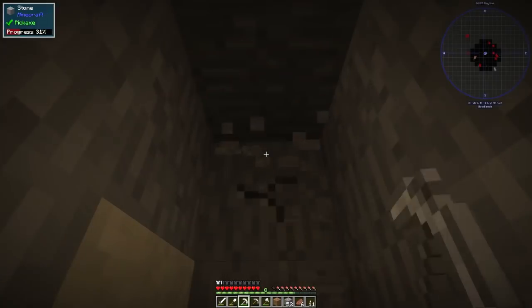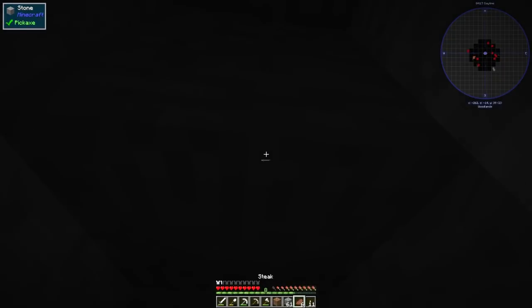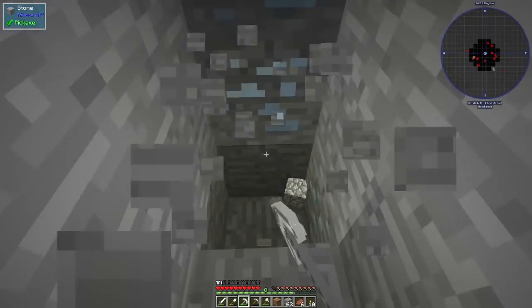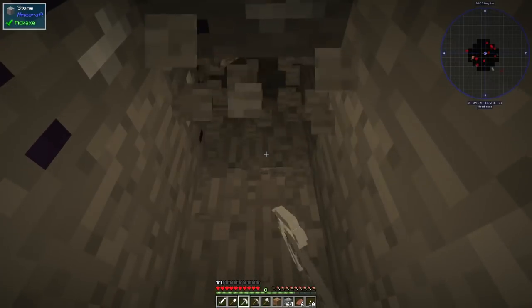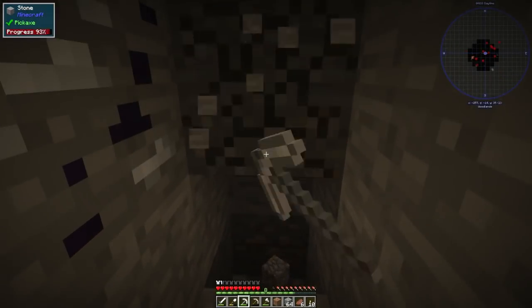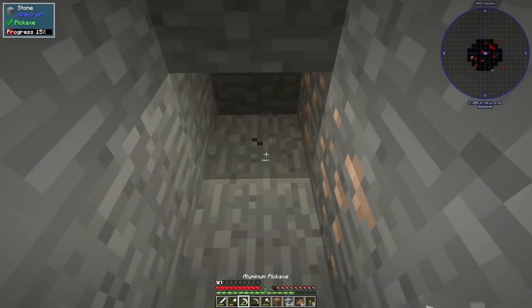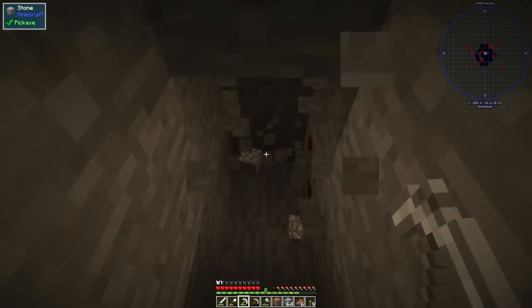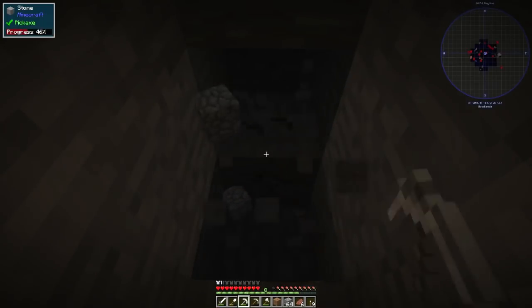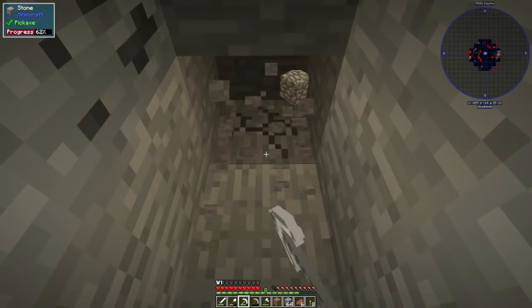Let's keep going. We're at level 43, 42. We know there's loads of ores here — I can come back and get these at any time. My concern is literally going and getting lava, that's all I want to do. We're at level 34, nearly there. There's more iron here. A fossil — okay, that's good. Keep going down, we're at level 28, nearly there. Another torch up.